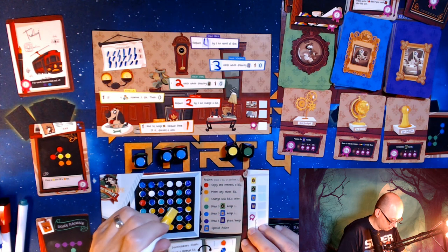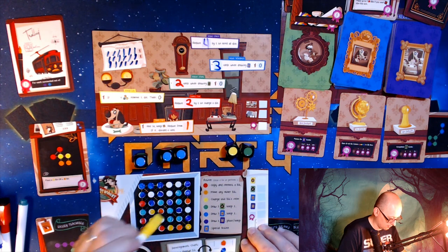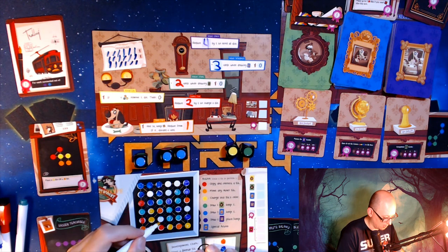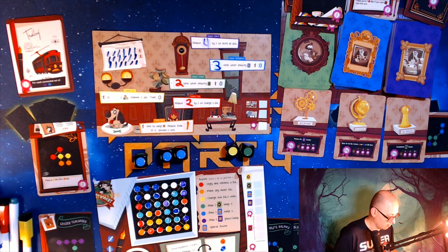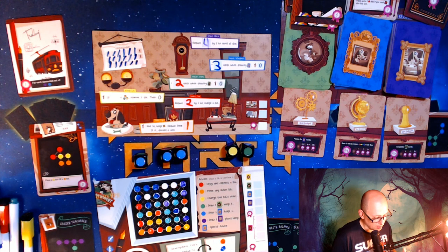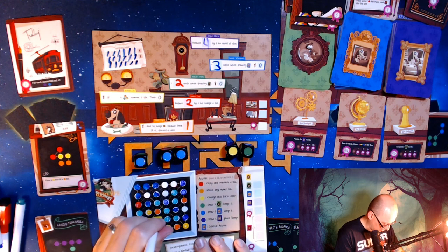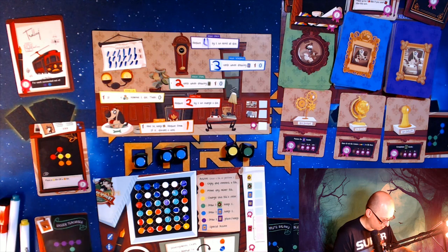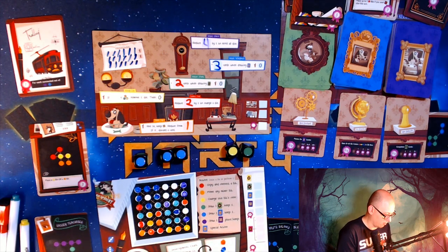Wait a second, did I do something wrong? I thought I was going to place a bit — hold on. Okay, I'm going to place the yellow here. There's a little green left, so I made blue — which is funny. Then my last ability: I'm going to use the yellow ability which changes a yellow into whatever you want. I'm changing it to orange so I can score three more points.